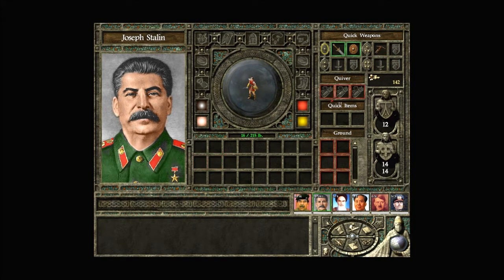One thing that was nice about this game that they improved over the previous games is that if you have a sword and shield, you can switch to a two-handed weapon and switch back and forth, whereas in the previous games you had to go into your inventory and move the shield out. It was kind of a pain in the ass.